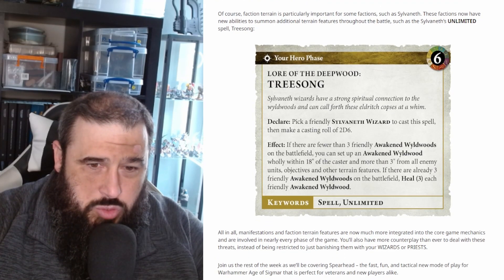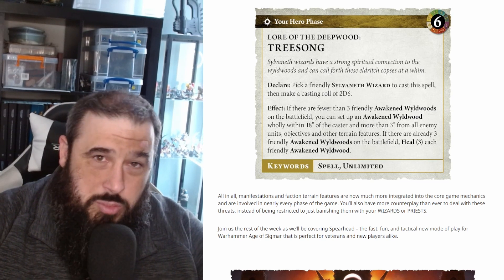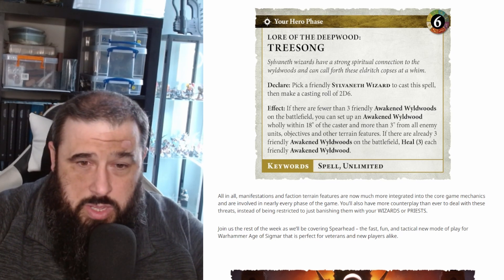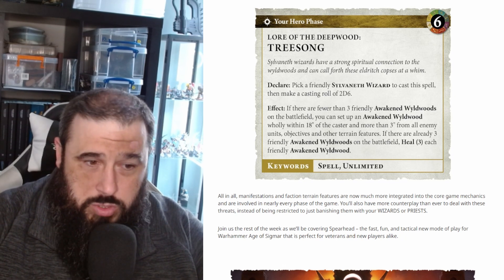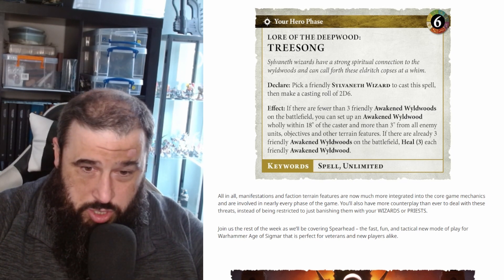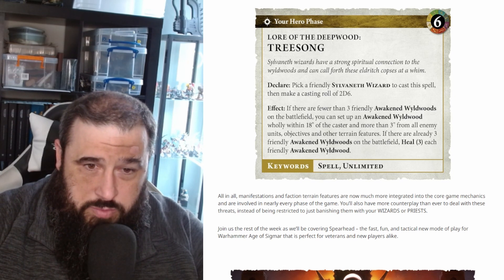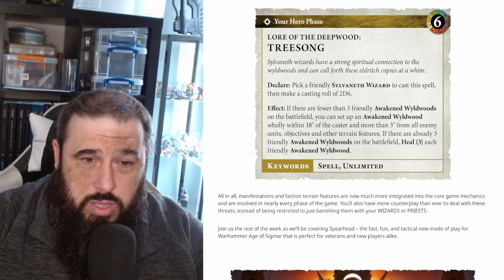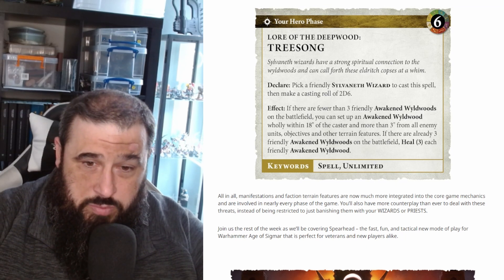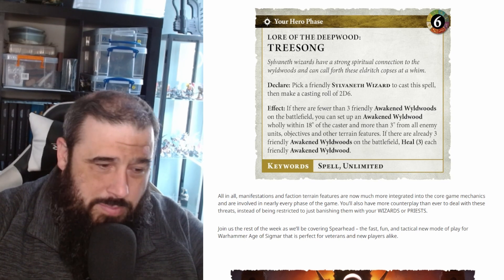It also talks about some of the spells - the Sylvaneth can have Treesong, which is one of their main spells now, and this is an unlimited spell so they can cast it as many times as they want by as many wizards as can cast it, once per wizard. This is to allow them to summon in more and more Awakened Wyldwoods - Games Workshop obviously want you to buy them as part of the army. As you can see it's cast on a 6: you roll 2D6 and if there are fewer than three Awakened Wyldwoods on the battlefield you can set up another one within 18 inches of the caster and more than 3 inches from any enemy units, objectives, and terrain features. If there are already three friendly Awakened Wyldwoods on the battlefield, you can instead heal 3 wounds to a friendly one.